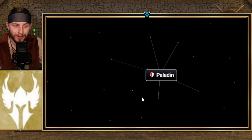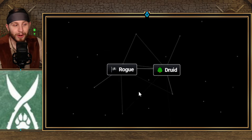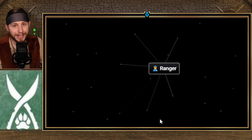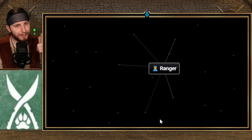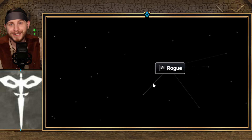I felt this was a weird combination, but D&D plus Dragonborn gets you Paladin. Another interesting one: if you combine Rogue with Druid, you get Ranger. And speaking of Rogue, if you combine Dungeons and Dragons with Hacker, you get Rogue.